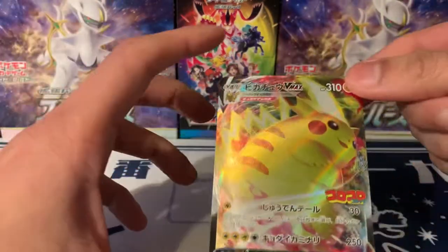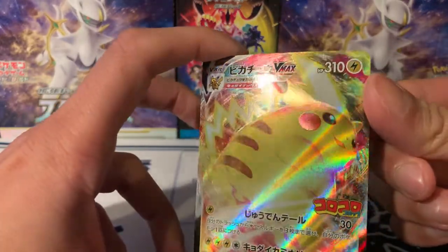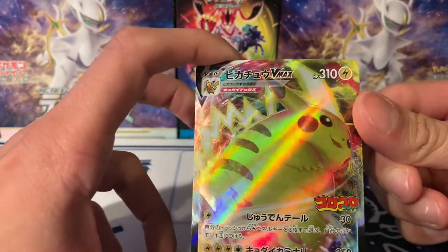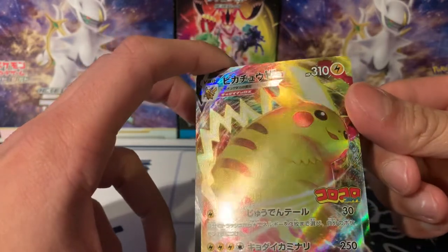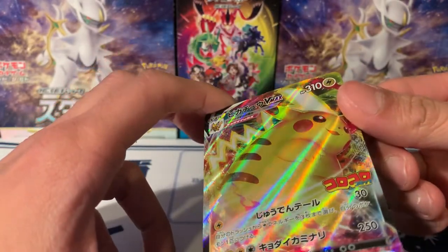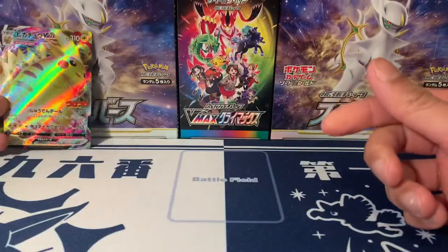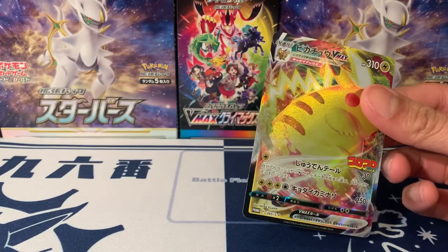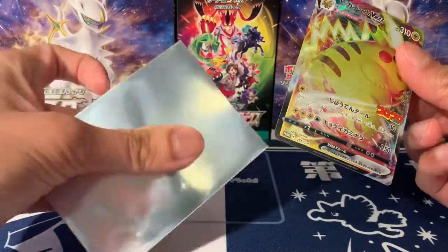One issue with these is that there are so many print lines on them supposedly. Let's see what ours looks like — can we see any? They're normally in a hash pattern, going vertically and horizontally. Yeah, I can just barely make them out, but oh, it's nice. I'll sleeve it now just in case. You'll have a fat Pikachu one as well with Chunkachu.